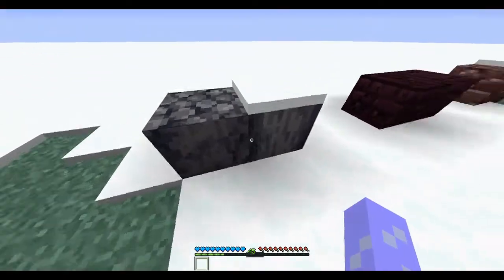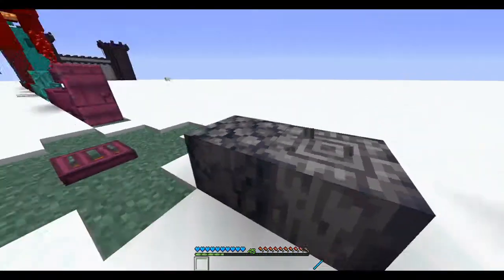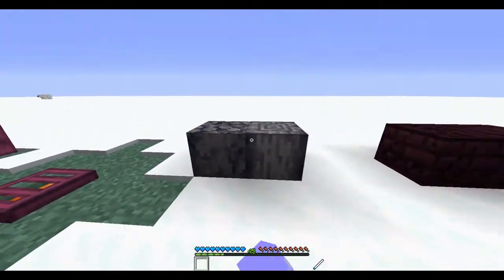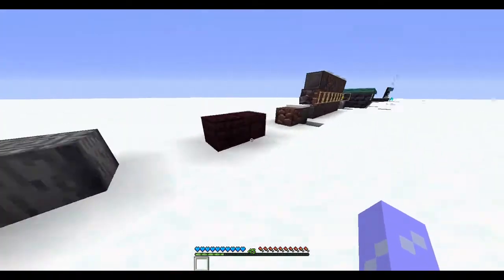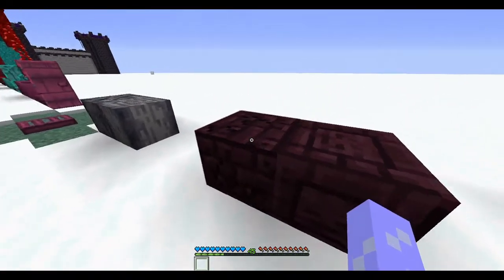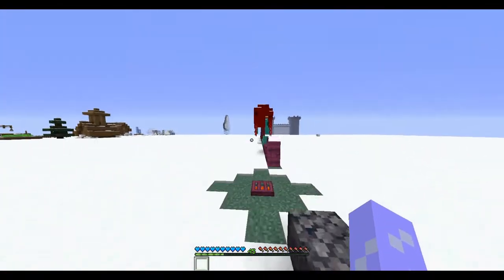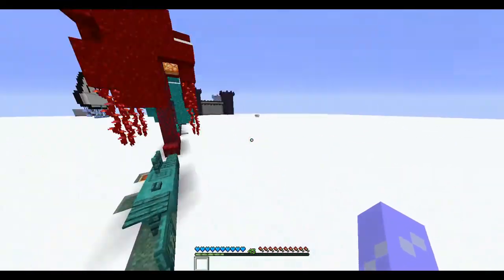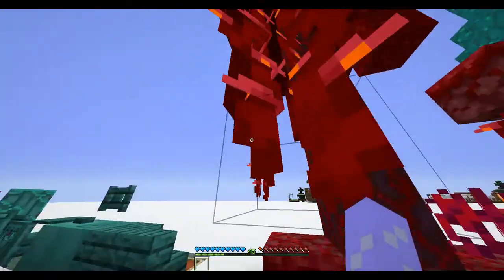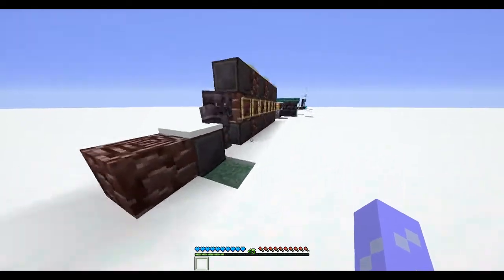We have two more blocks: basalt and polished basalt. You can get polished basalt by putting four basalt in a square in a crafting table, or use a stonecutter. We also have two new variants of nether bricks — cracked nether bricks and chiseled nether bricks. There's also a new block called shroomlights, which is like a different version of glowstone, and you need to mine them with a hoe. Hoes have gotten a lot of upgrades in this update.